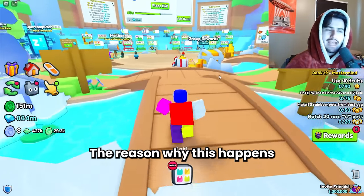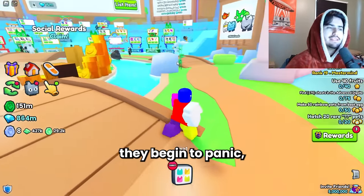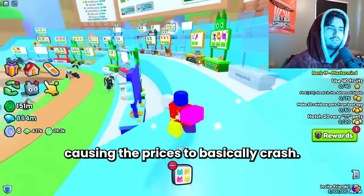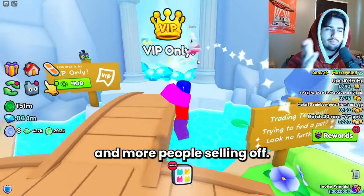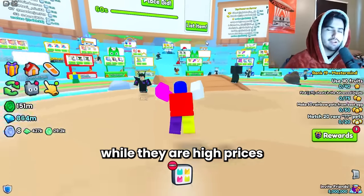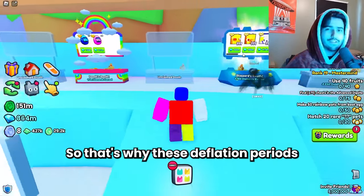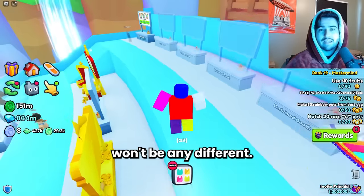The reason this happens is that once people see the price stops increasing, they begin to panic sell their huges, causing prices to basically crash. That crash of prices just leads to more and more people selling off. It's basically just a chain reaction of people wanting to sell their huges while prices are high, and then they'll probably just end up buying them back at some point. That's why these deflation periods usually don't last long, and this one probably won't be any different.